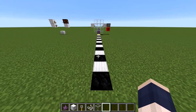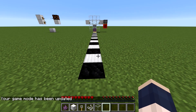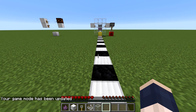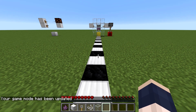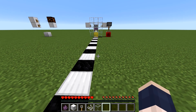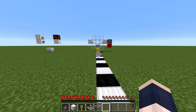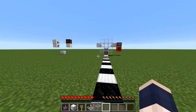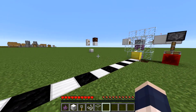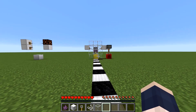One more thing to mention: the range of this thing is 16 blocks. So back here it won't shoot at you, but over here it will. Also, before you start making player detectors in your survival worlds — he does need to have a direct line of sight to the player, so he can't have any block interfering, otherwise he won't extend upwards. So it's going to be a bit tricky hiding this guy wherever you want, like if you want a door to open up without you actually having to activate anything.